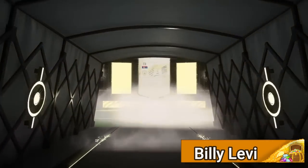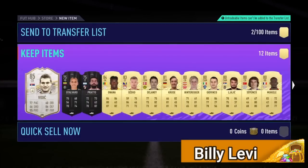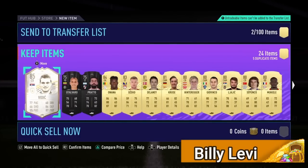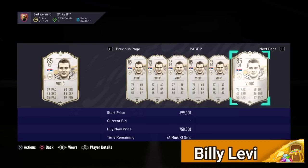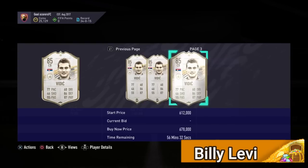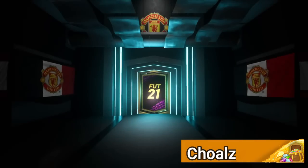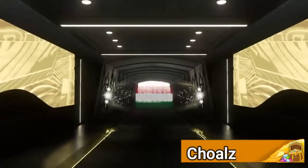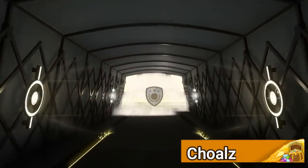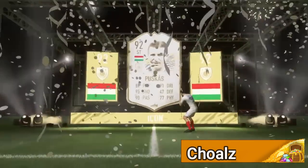Next up is Billy Levi, and he gets Vidic. I've used this card and it is amazing. I did have to get rid of him to get Ferdinand's middle and Blanc's middle, so yeah — very, very nice pack. Let's move into the final pack of the video. Halloween is coming out soon, and the cards as well — I completely forgot about that. That's going to be amazing. I recommend all of you to save your squad battle rewards from now — at least one or maybe two sets of squad battles and division rivals. Finishing it off is Koles, and he gets Puskas. Very, very, very nice.